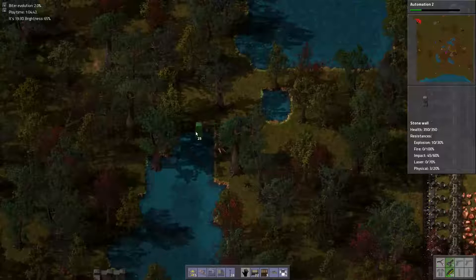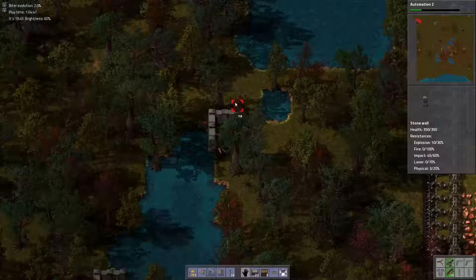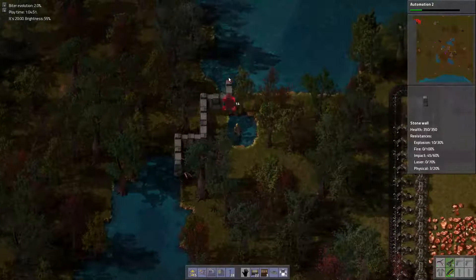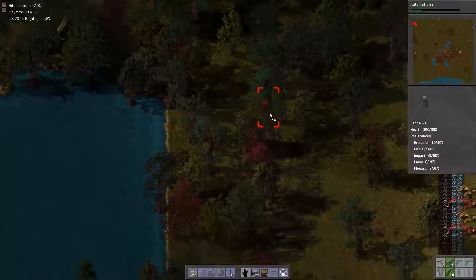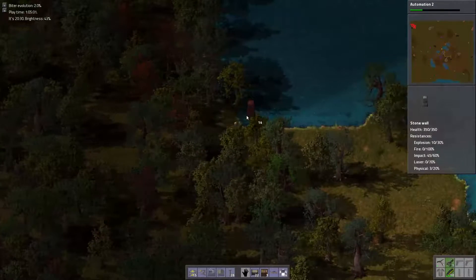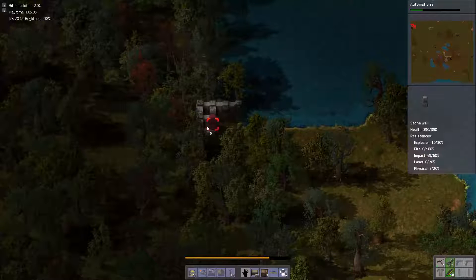25 walls. Okay, so that wall's in. Good — that took 11 walls. Now we need a wall in this direction too. I'm not looking forward to that. Well, let's not be inefficient.